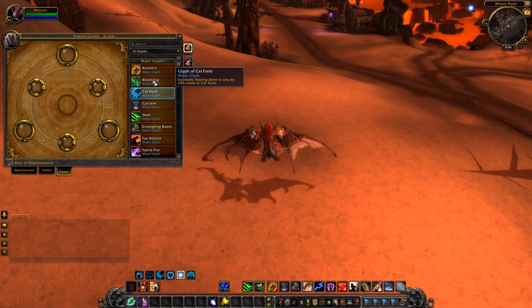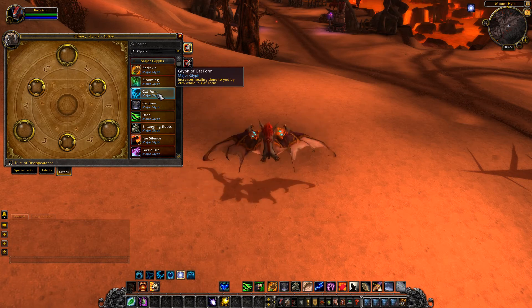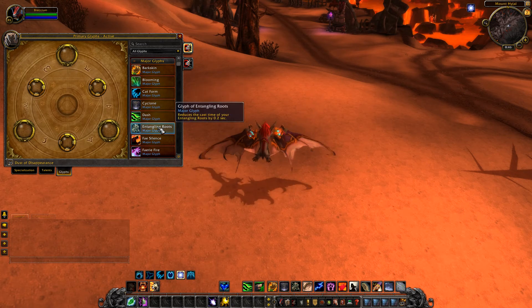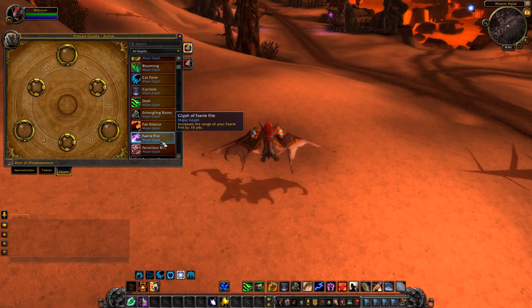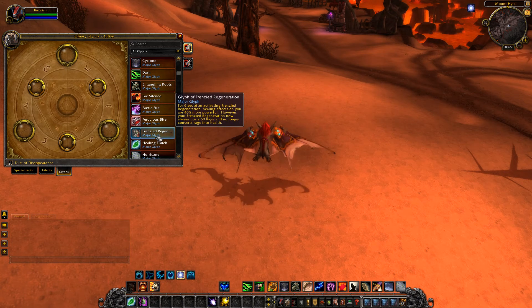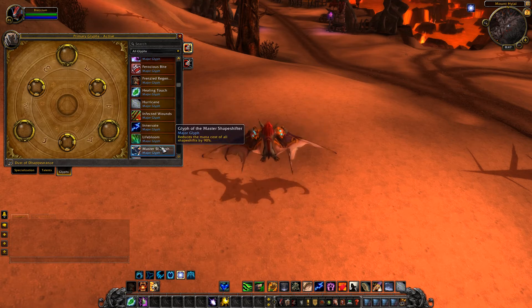Looking at the Glyphs now: the Barkskin Glyph reduces the chance to be hit critically by 25%. Glyph of Blooming is a healing one. Cat Form increases healing done to you by 20% while in cat form - not bad for a major glyph. They're all major glyphs, no primes at the moment. Cyclone increases range, Dash reduces cooldown, Entangling Roots reduces cast time. Fairy Fire silences target while in bear form and also has a range increase version. Ferocious Bite heals you, and Infected Wounds - Shred, Ravage, Maul, Mangle put on an infected wound which reduces movement speed.